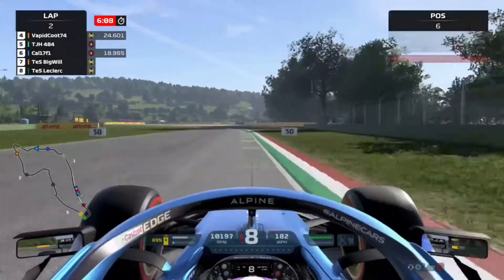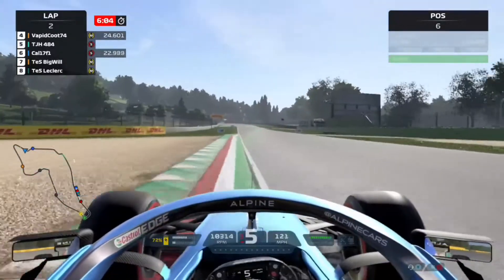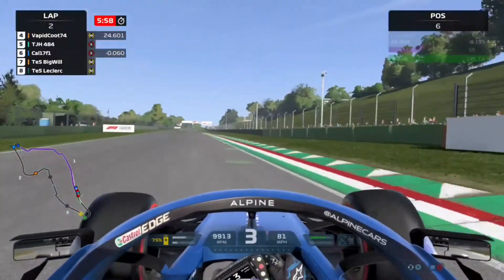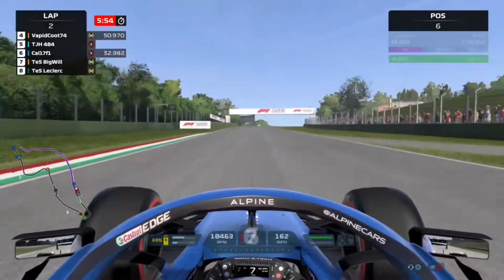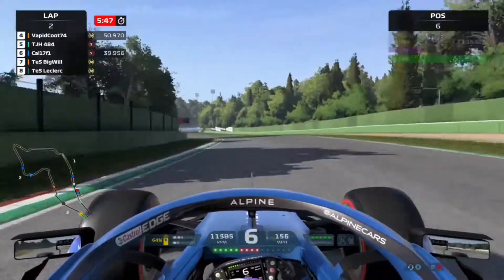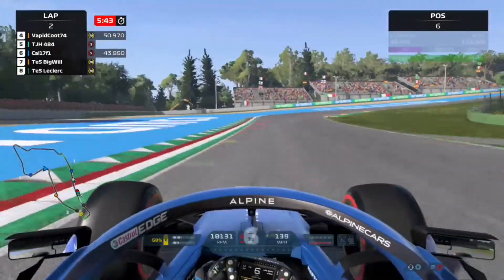This track is a very nice one to drive and it has been added to the game post-release. As we go through the Tosa corner, we head up the hill towards the Paralta corner — the fast left-hander — and now going down the hill towards the Aqua Minerale sequence of corners.